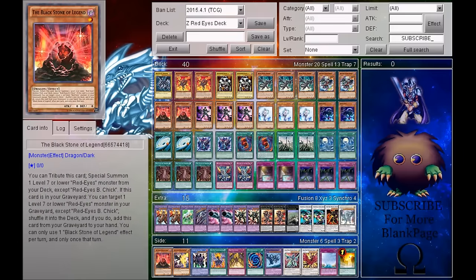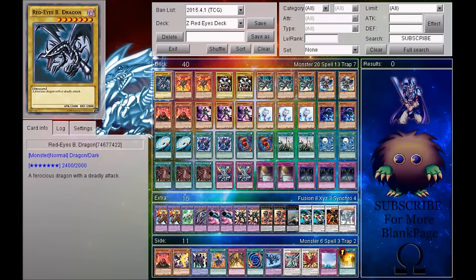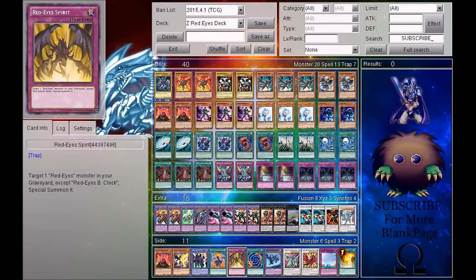For side deck cards, I am running another Black Stone of Legend, just in case 2 isn't enough. Planeter the Dwarf Star Dragon, just to search out a level 7 Light or Dark monster — basically your Red Eyes Black Dragon. I am also running Lord of the Red with Red Eyes Transmigration, basically just another Red Eyes card. You guys can just pop those into the deck if you want them in the side deck. I am also running Red Eyes Spirits.